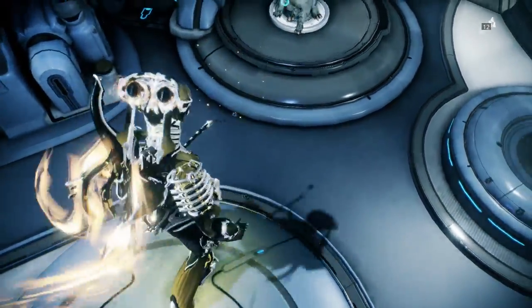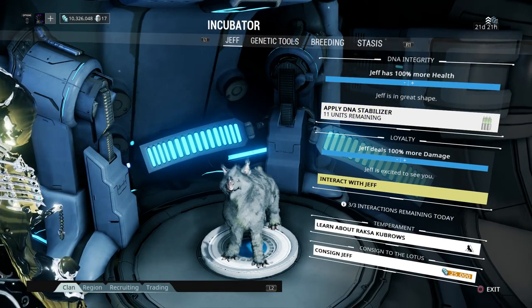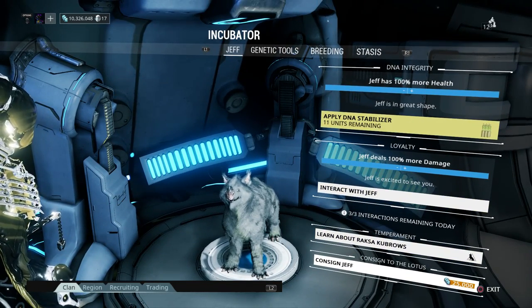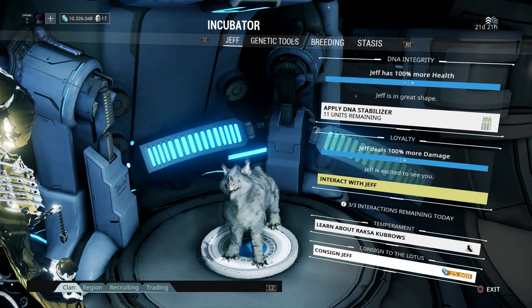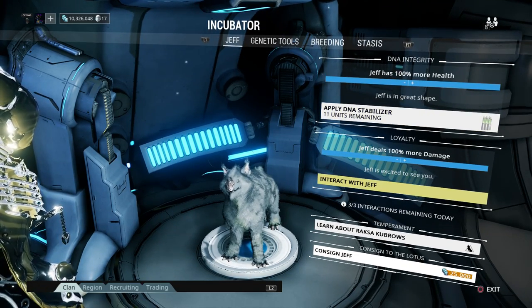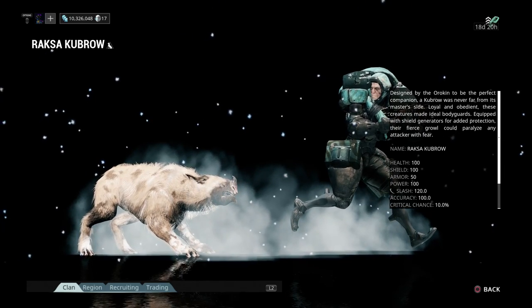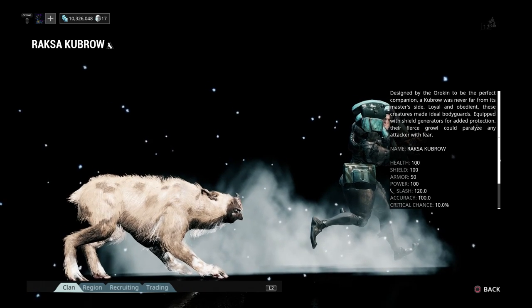So you can get a genetic blueprint of that and sell it to someone else for platinum. If we look at him, we have 100% more health and 100% more damage. What you have to do is actually look after the Kubrow — this is one of the reasons I don't like it so much. You have to come back to this every day and give it a DNA stabilizer, and interact with it every so often whenever the percent damage goes down. You can only interact with him twice a day. You give him the DNA stabilizer so he doesn't die — if this gets to zero, he will die.